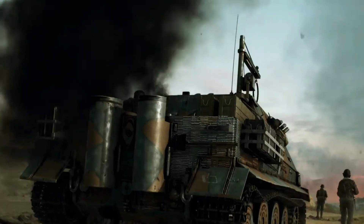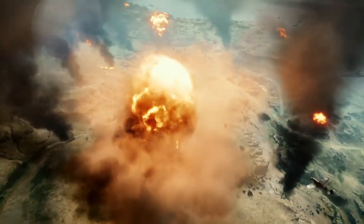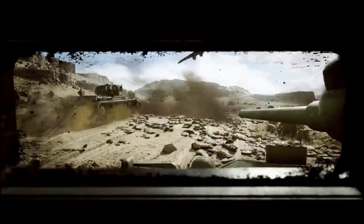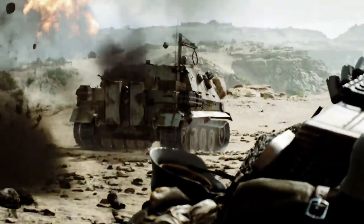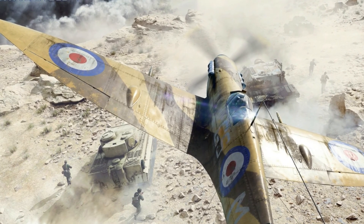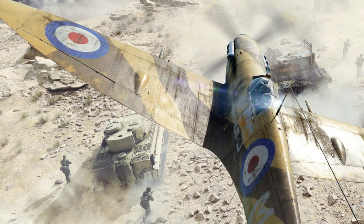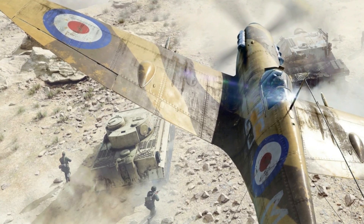The final map featured in the trailer is called Hamada. It will be one of the two North Africa maps available at launch. The article says the map, crawling with tank warfare in the trailer, is inspired by a strategic point between Libya and Egypt and the scene of pivotal battles between Axis and Allies during 1941 and 1942. I'm curious what the two-map theme will look like here — will the second map be a different version of the same map like Rotterdam, or something completely different? I hope it feels meaningfully distinct and not just re-skinned.